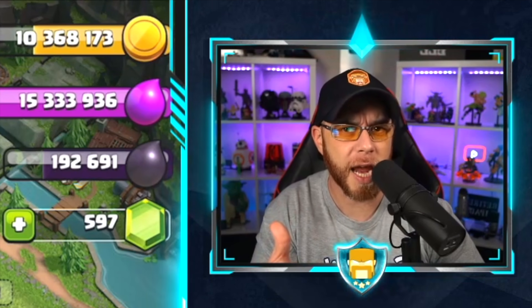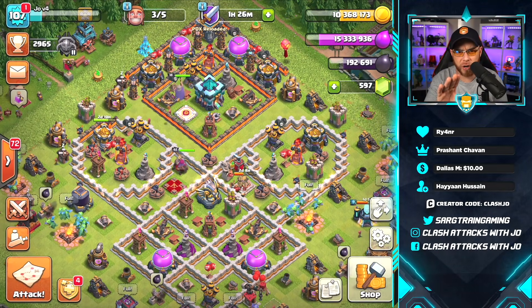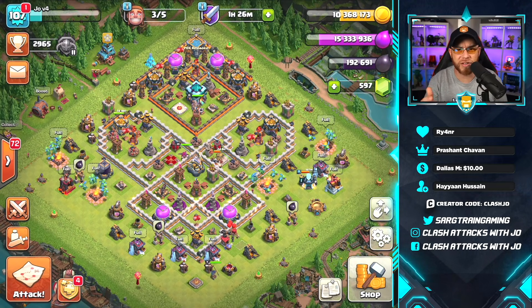We're going to be putting down our archer queen today as well as our grand warden. We're not full on dark elixir just yet, but I'm going to activate another training boost, get back to work, and show you some of this Masters league loot. I'm going to drop back down to about Masters 3 real fast.